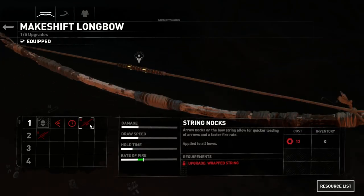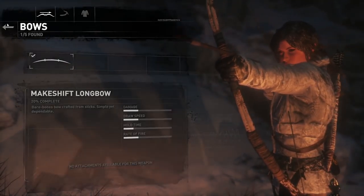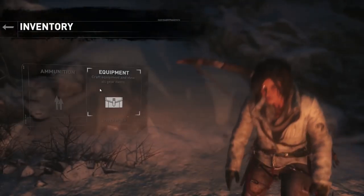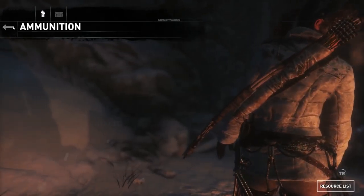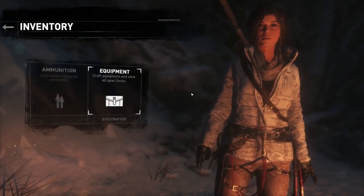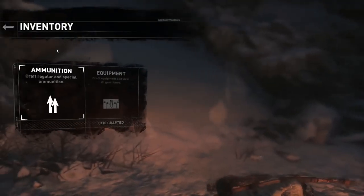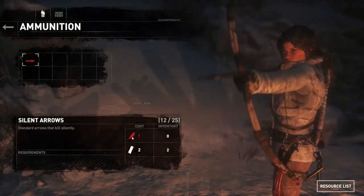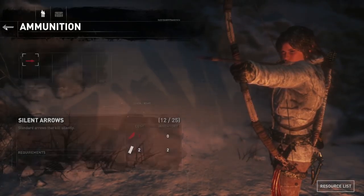Weapons, bows. We don't have what we need for this stuff. Some hide — I don't know if that's like paper or what. Let's go to inventory and equipment. It doesn't tell us what they are, but we'll figure it out as we go along. They were saying we could craft arrows.